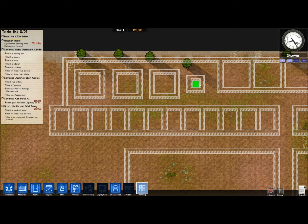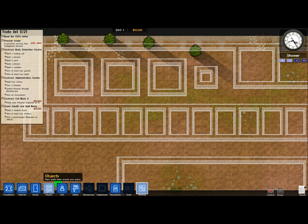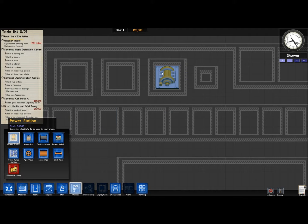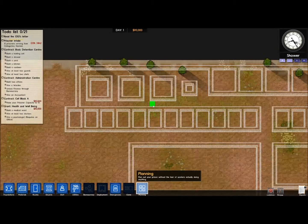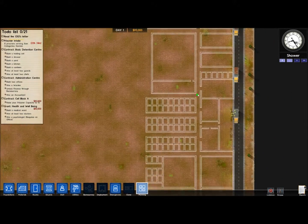This small square is the water pumping station, and the bigger square is going to be the power station. The reason it's so much bigger is because we're going to put capacitors on the planning areas, right smack in the middle. So that's pretty much the tour of the place.